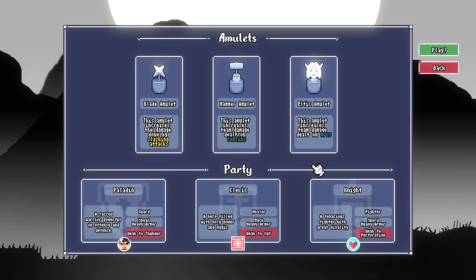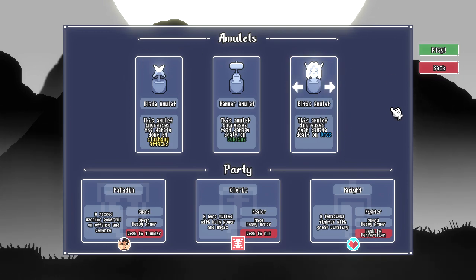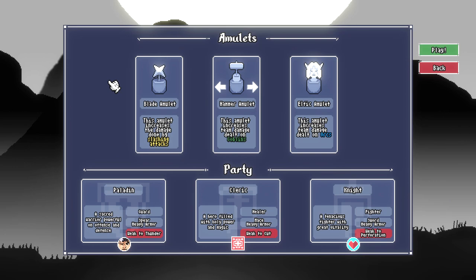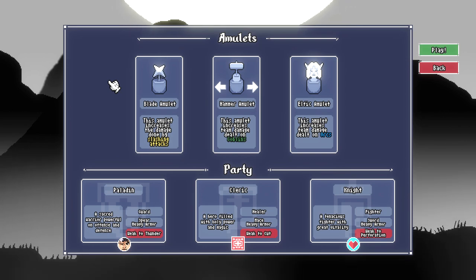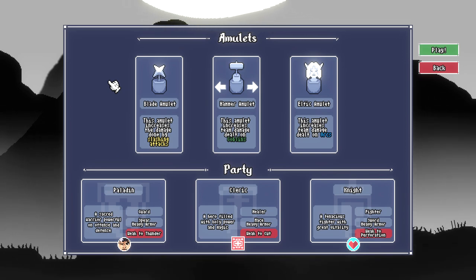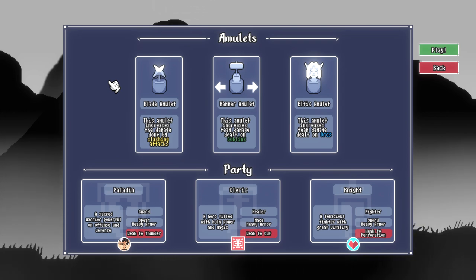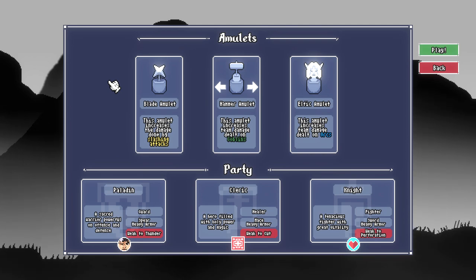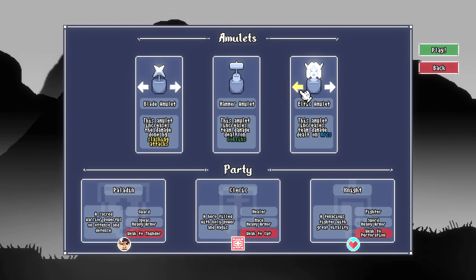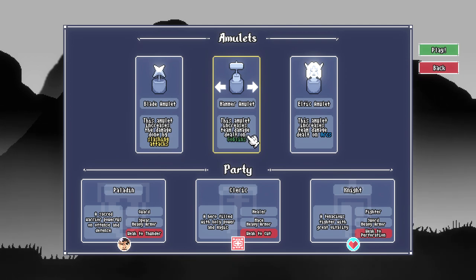New game! A lot of the interesting stuff happens in the meta play. Whereas games like The Dungeon Beneath have party-building elements happen turn by turn and fight by fight, in this game all the meta stuff for party building effectively happens at the beginning. It gives you considerable control over your strategy. Right now I've got a blade amulet — you get three amulets and three characters. One makes my slashing attacks hit really hard, one makes me dumpster slam goblins, and one makes me deal more damage to orcs.